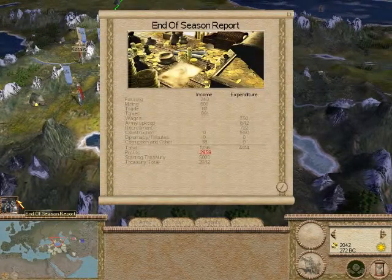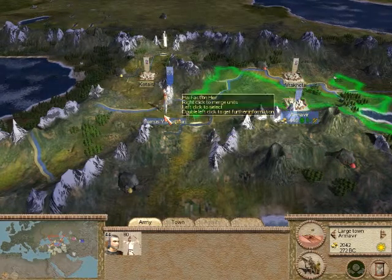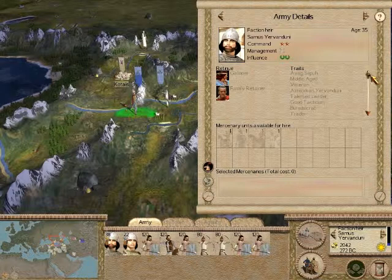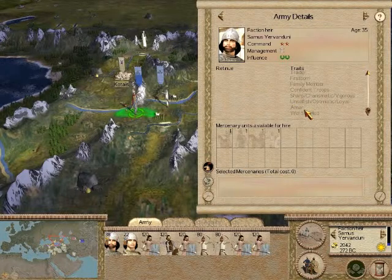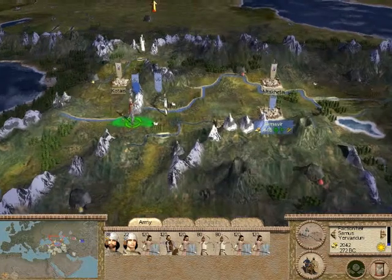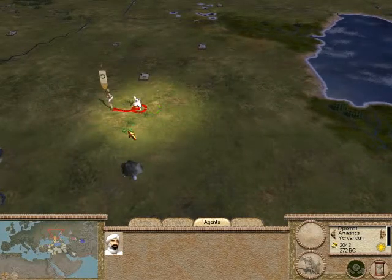We've got 2,000 left in the treasury. We're going to unite our armies. Here is our faction leader Samus — he's going to be one of my favorite characters in EB, because every time I play Hayastan I conquer a huge empire under his rule. Right now we're Amar in Samu. It's nice weather and we're well supplied since we're in our own lands. The moment we go outside our lands, we'll be living off our supply train — when supplies go down, men start losing morale. So let's get our diplomat moving to reach the Sarmatians.